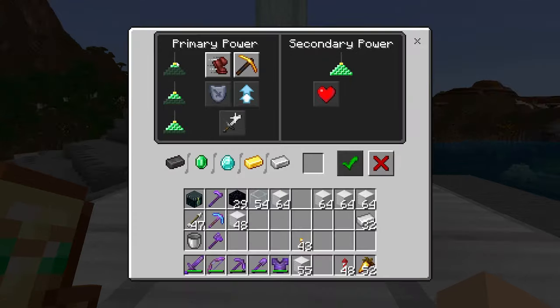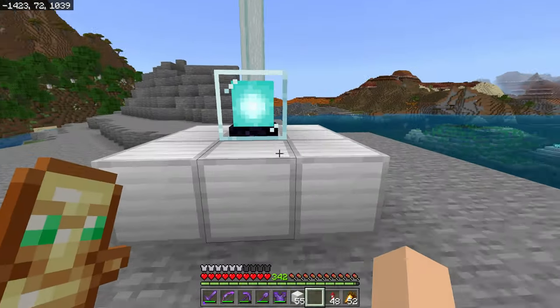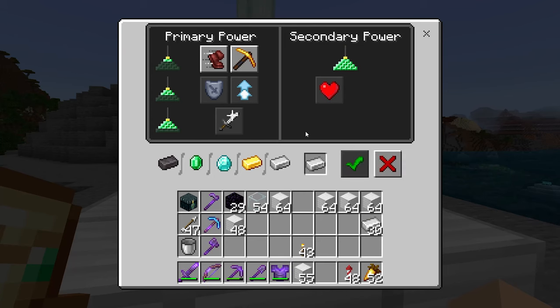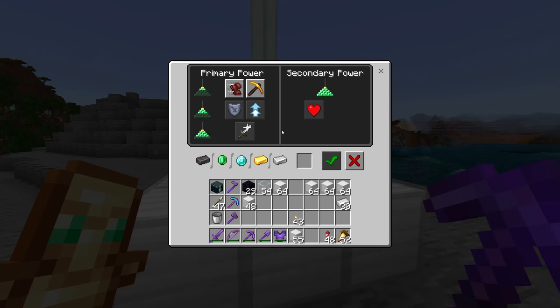With the three-by-three base, opening the beacon shows the top-level options: Speed or Haste. Speed makes you run faster. I can click it, hit the checkmark, and now I have the Speed effect. Or I can switch over to Haste, hit the checkmark, and now I'll mine faster. You do have to feed the beacon a material — the beacon shows you what materials you can put in to activate it.